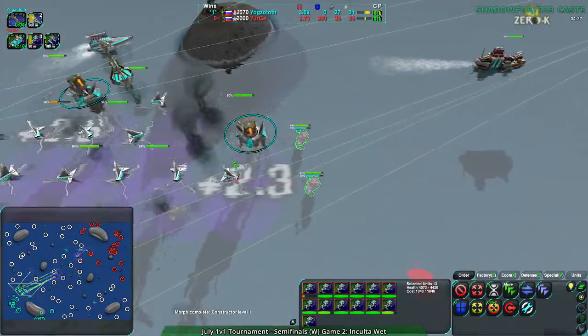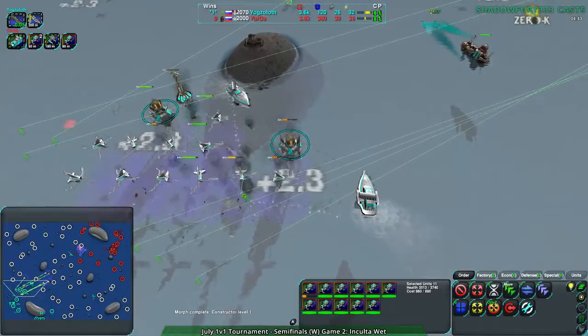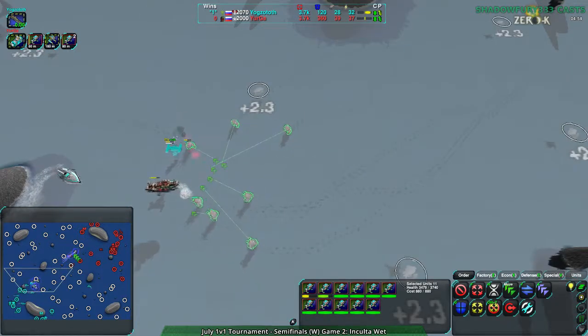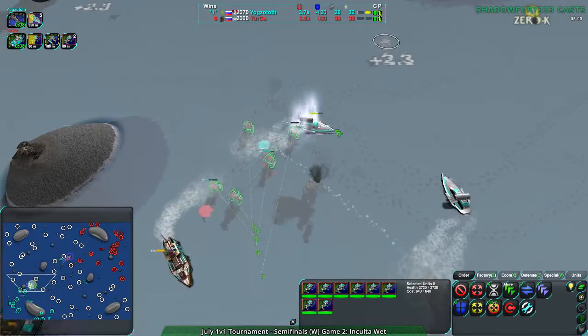Yurga also wants to get some splash damage going on, hitting those wind generators. All these ducks coming in with the economic advantage — bear in mind Yurga is throwing their units away and they're still on par militarily. That's their economic advantage working for them. That's how big of a deal it is.